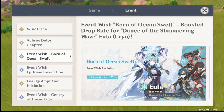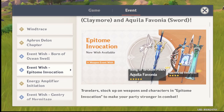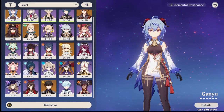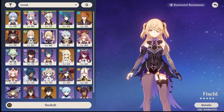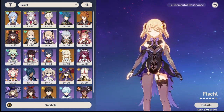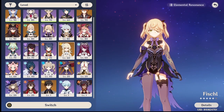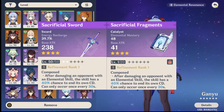Moving on to the weapon banner: if you got the characters and Eula, you'll also want to pull for the weapons since they work well with your team. The first weapon is Rust, which is a very good weapon for any DPS bow user. For example, Fischl works well with Eula because of electro Superconduct — she does more damage and her Superconduct does more damage. If you only have Amber, it's fine to give her Rust as well.